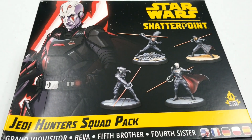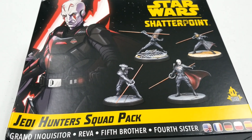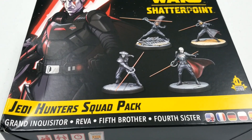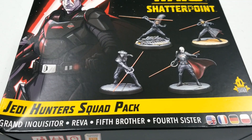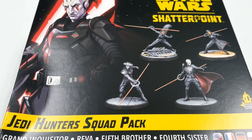Hey everybody, welcome back to the channel and another Shatterpoint unboxing. As we round out the box sets we've picked up here, another bad guy faction day — the Jedi Hunters — which gives us the Grand Inquisitor, Reva, Fifth Brother, and Fourth Sister. Definitely a close combat geared group here, but we'll get everything open and sorted for you.